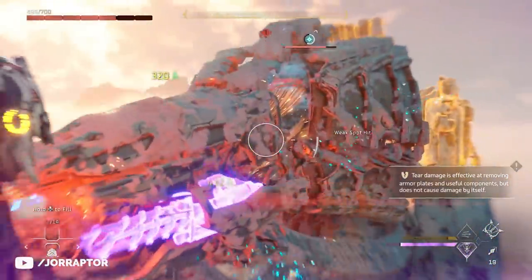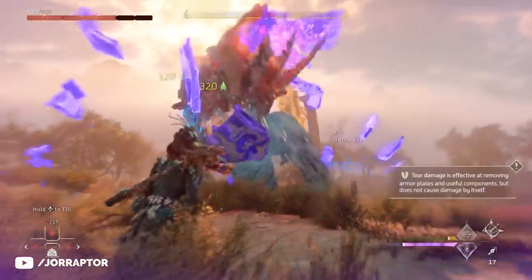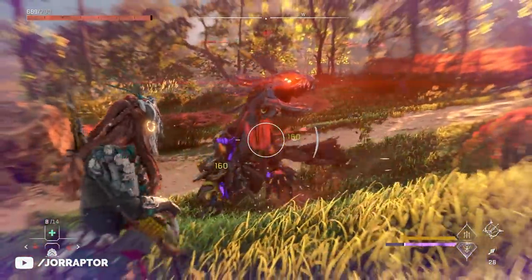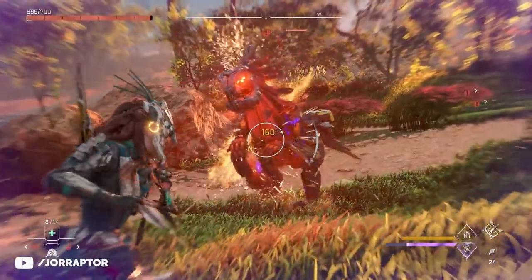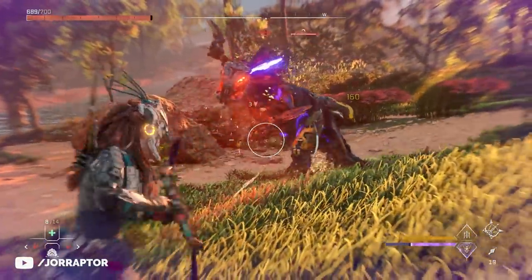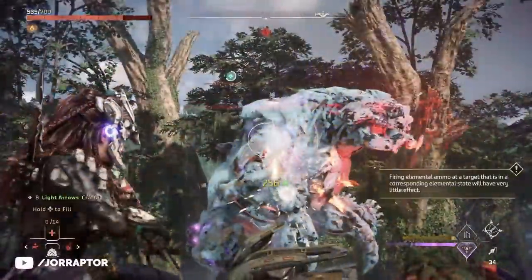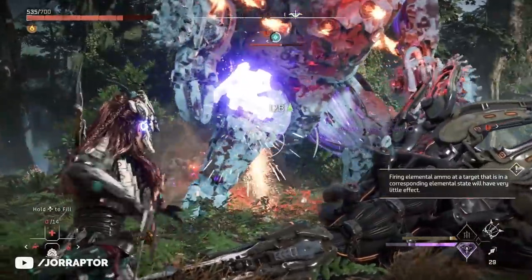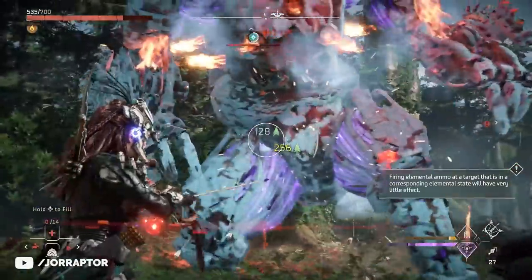You don't always have to use an element first - machines that don't have a lot of armor can easily go down by just using regular arrows. On the very hard difficulty this build is very effective, taking out the apex fire claw, which is one of the highest level machines in the game, pretty easily, and again without spending unnecessary shards on special advanced ammo.